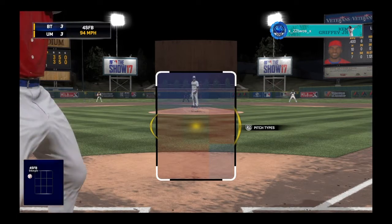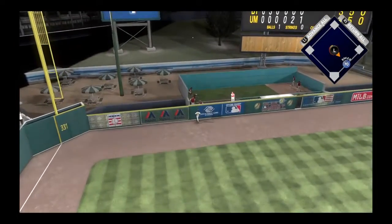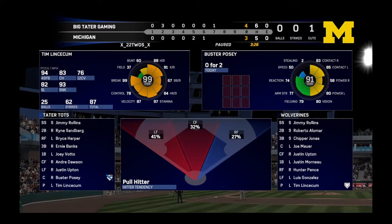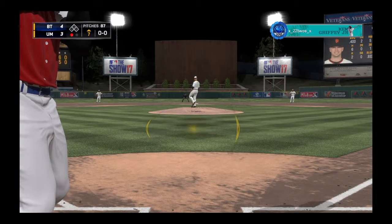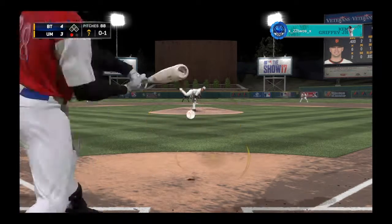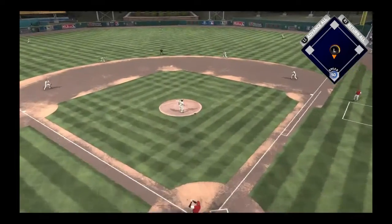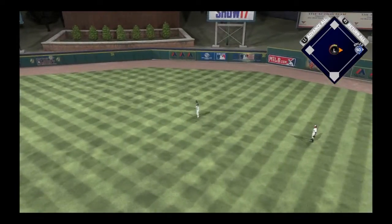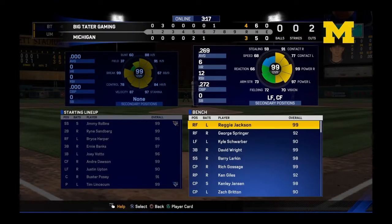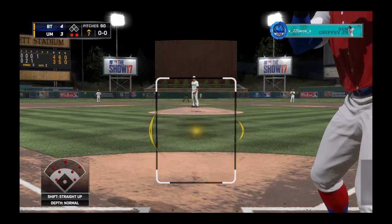Got Upton up now, 1-0 count, looking for the fastball up again. We get a changeup blowing in and Upton hits a solo blast to left field, giving us a 4-3 lead. We decide to pinch-hit for Lincecum and get him out of the game. We were lucky enough to get out of it with a 4-3 lead — now we just got to hold on.